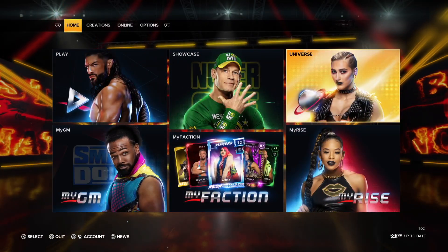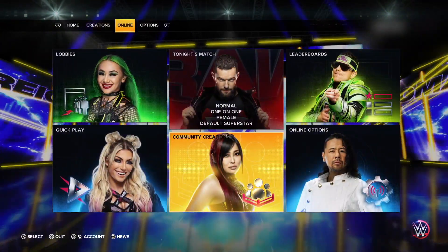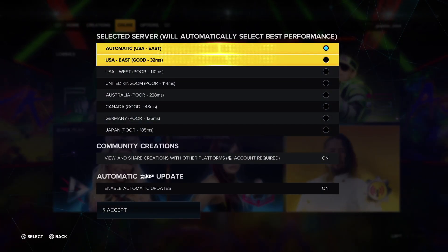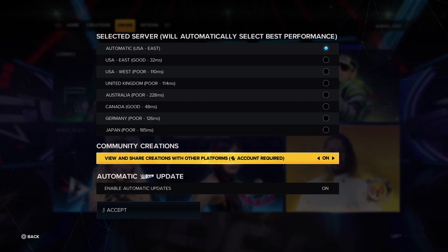The first thing to do is on the top row go to online and select it. Then go down to online options. Make sure that the community creations tab is set to on. Then go back and go to the community creations icon.